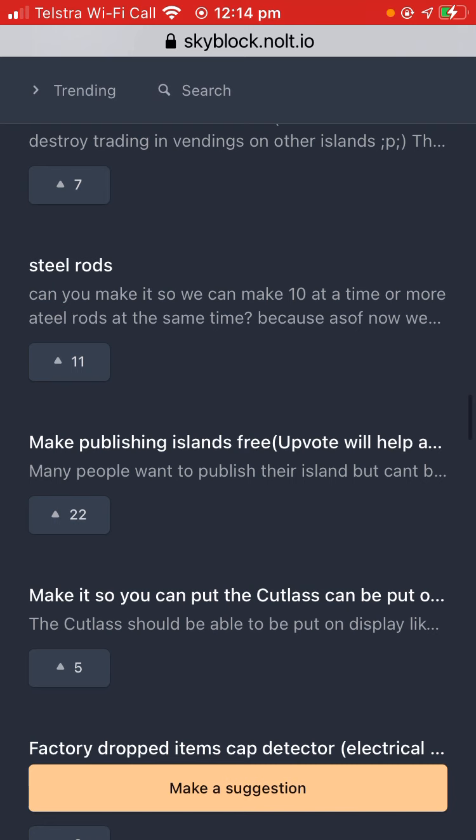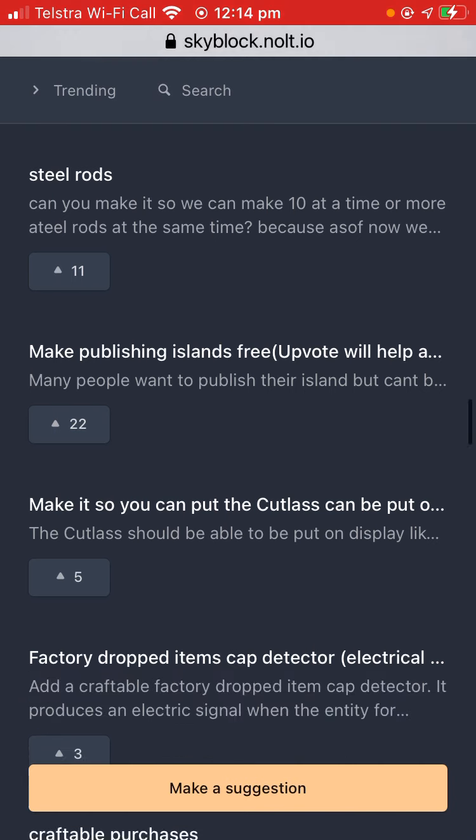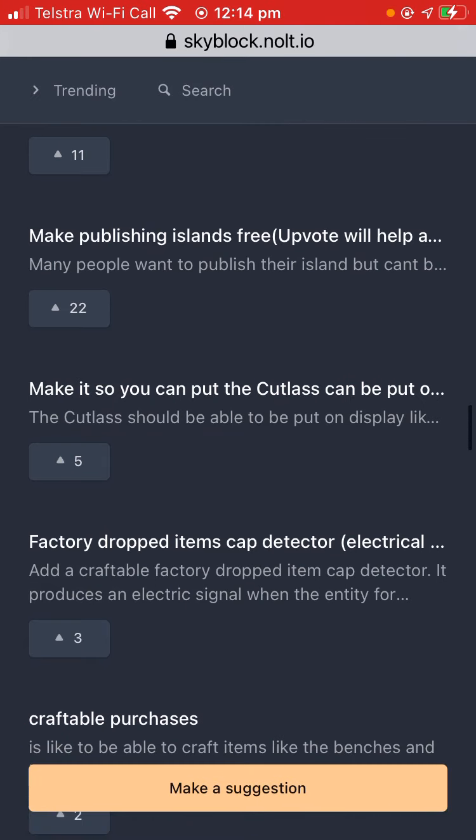Steel rods — I think they already added that. Can you make it so we can craft 10 at a time? No, that'd be kind of bad. Publishing items free — I actually want publishing items to be free so I can do my shop, but it's kind of sad for people who bought the pro game pass.